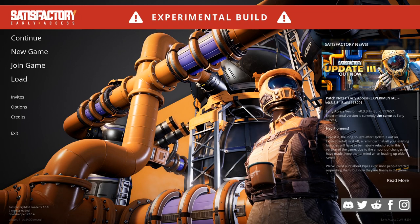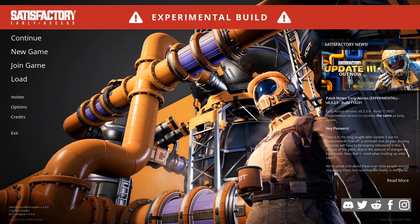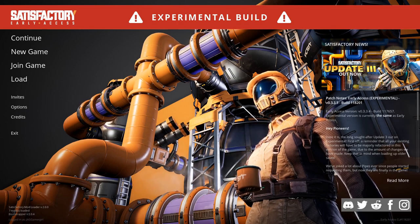Refined Power, which adds wind and water power to the game, which makes things a little bit easier in some ways.